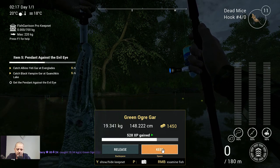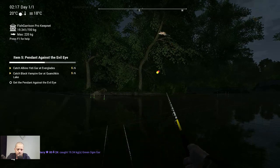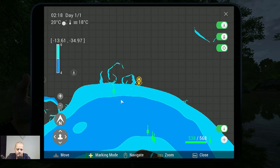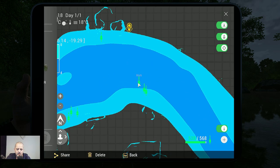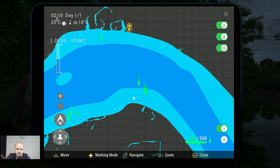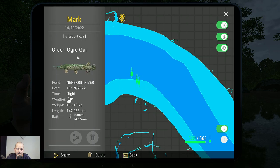We keep this one. Let me share the markers. Marker one: minus 28.19 at minus 19.21. The next one: minus 30.78 at minus 16.09. And the last one: minus 31.70 at minus 15.09. I caught them with all three baits. This is where you throw in — it's not exactly where you catch them.